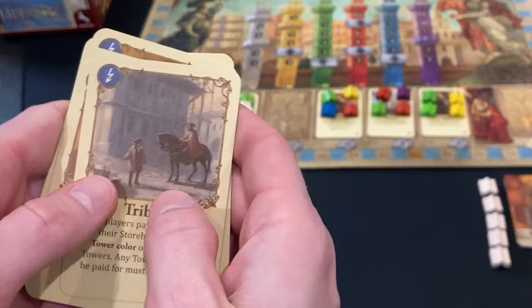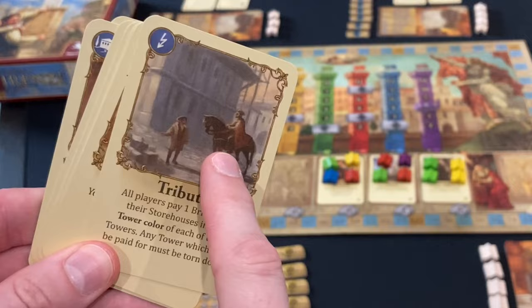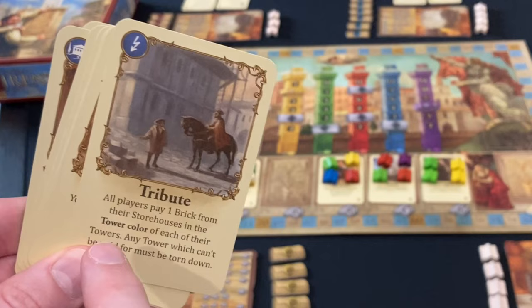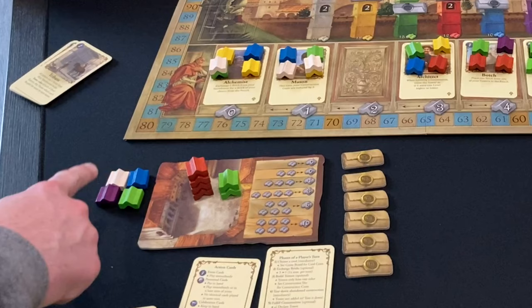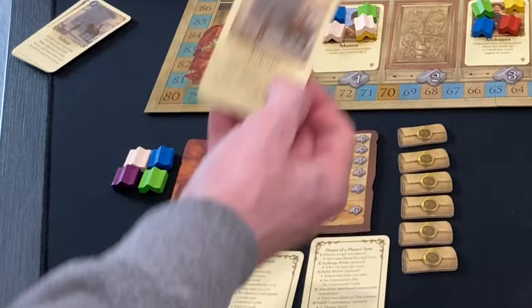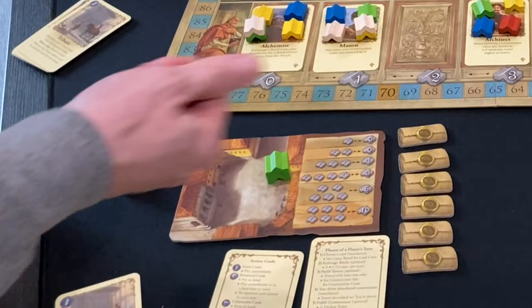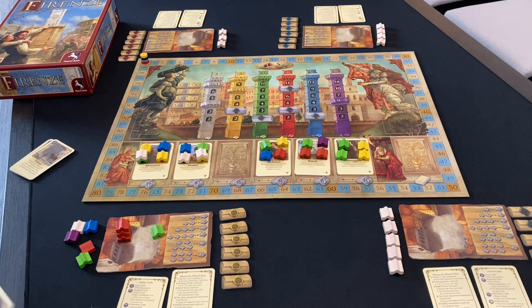Lightning bolt cards happen the moment you draft them. For example, the storehouse fire makes you put three bricks from your storehouse back in the bag. But probably the most punishing card is the tribute card, because it affects every player at the table including you when you take it. Every tower you have currently on your construction site requires you to pay a matching-color brick from your storehouse back to the bag. If you can't do this, you're going to lose those towers. If you've never played the game, this card can take you by surprise, so you really have to warn new players about it.